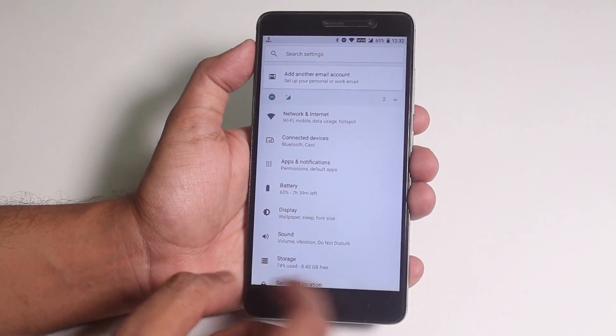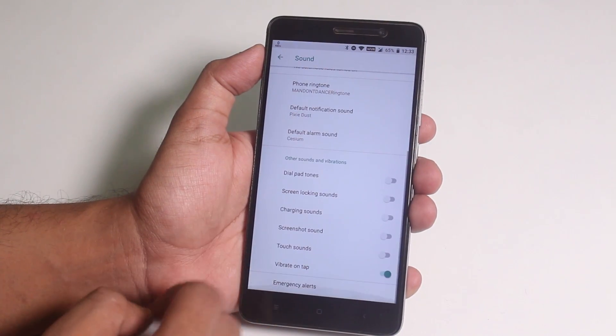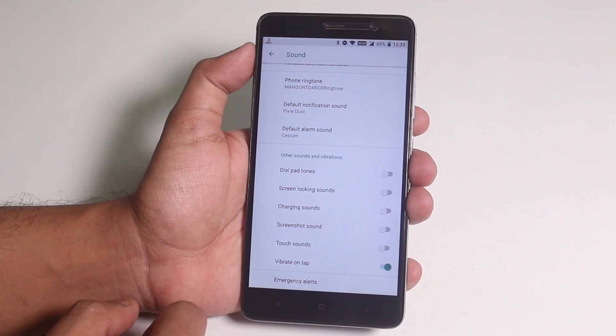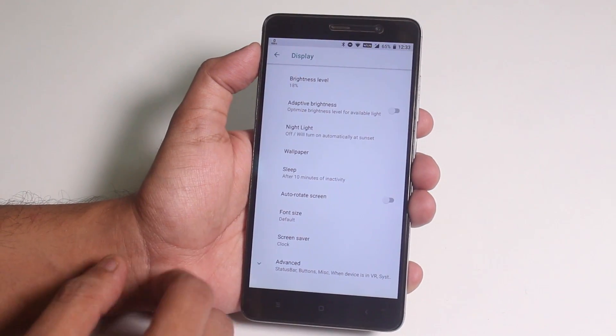Inside sound you do have the option to disable some UI sounds like screen locking sound and screenshot sound. Now moving to display settings — auto brightness is working fine here.